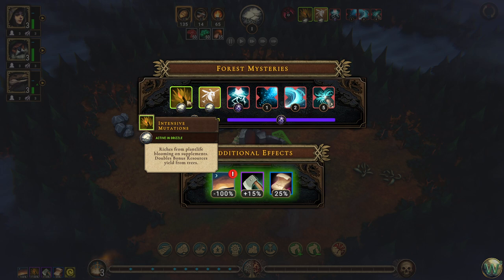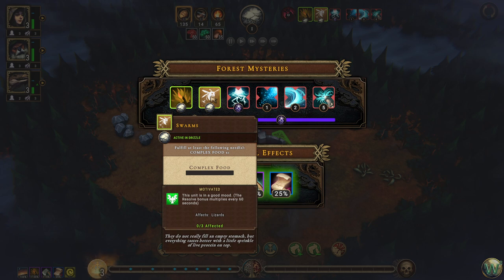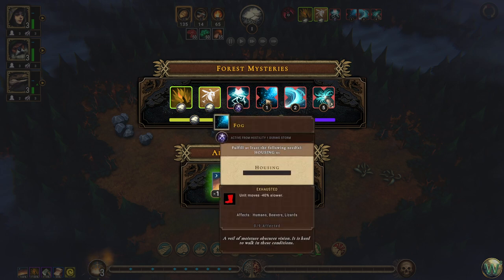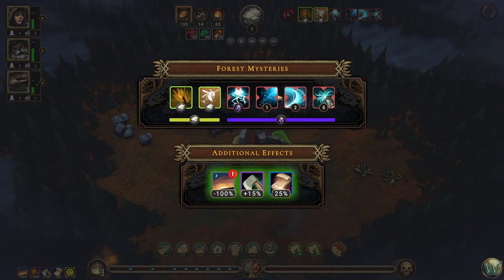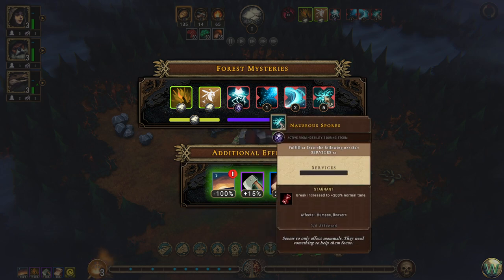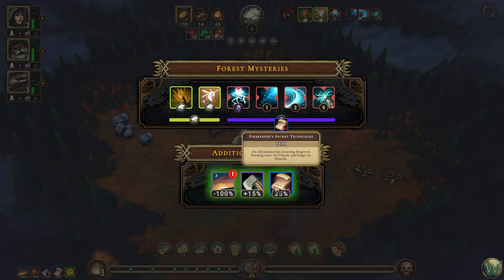So we have intensive mutations. Riches from plant life — blooming on supplements — doubles bonus resources yield from trees. Complex food during drizzle gives us motivation. Housing is needed otherwise we'll have slow movement — that's at hostility one. At hostility two, clothing is needed or workers have a 10% chance to destroy their yields. Services at hostility five keep us from having extra long break time. Of course we have no fertile soil, but we have a bonus to wood cutting and a bonus to fuel burn time.